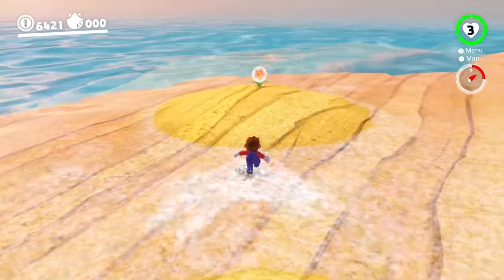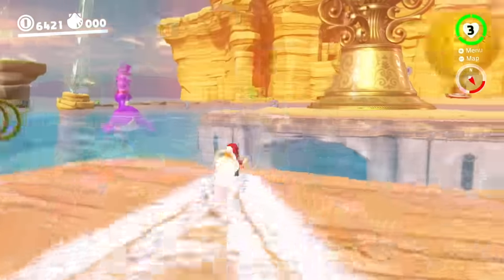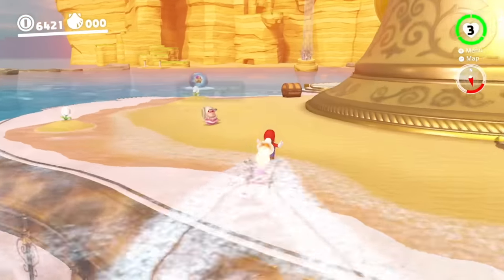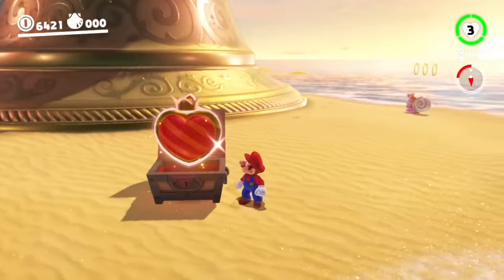Next up for mobility, we have the cats from Bowser's Fury. These cats were really cool but didn't really do too much — there were a couple missions with them, but that was about it. Maybe by capturing them, you essentially get the cat power-up from Super Mario 3D World, so you can climb up walls and whatnot.